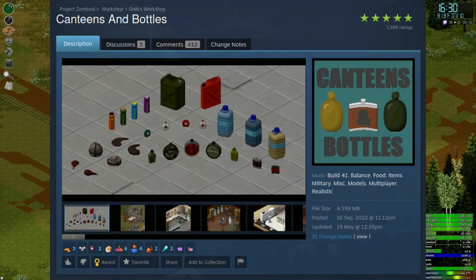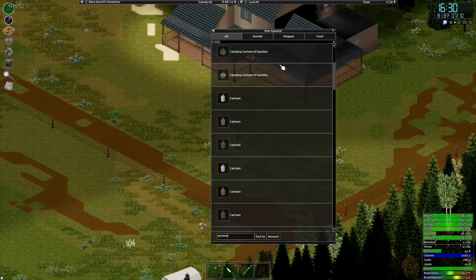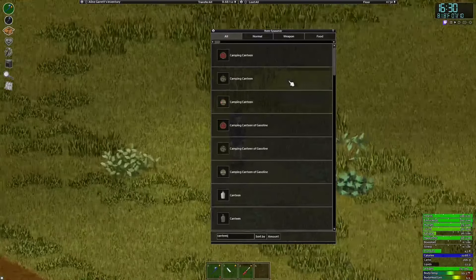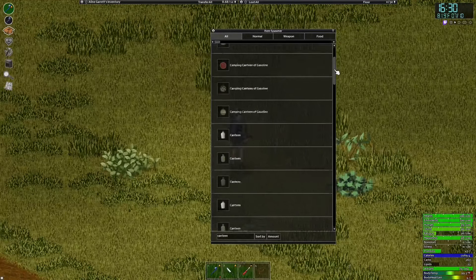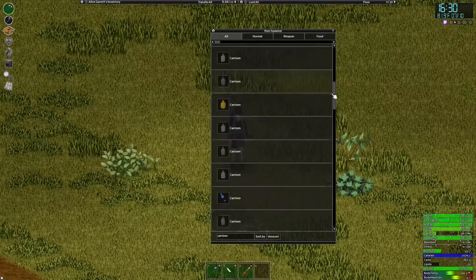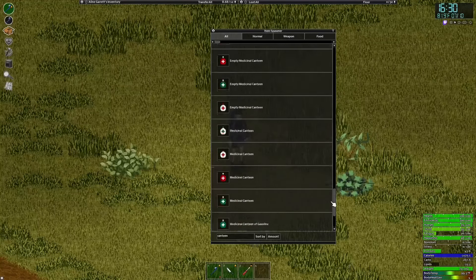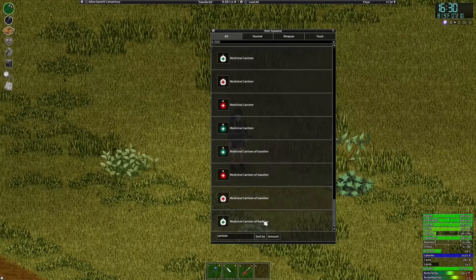Canteens and Bottles. This is a mod that I can't really live without now. It adds such a wide variety of different bottles that you can keep yourself quenched with. Vanilla has plenty of bottles you can use but this just adds in more variety in sizes and shapes. In build 42 we apparently won't need this one anymore, but we thank the creator Greb for keeping us watered for the years leading up to it.